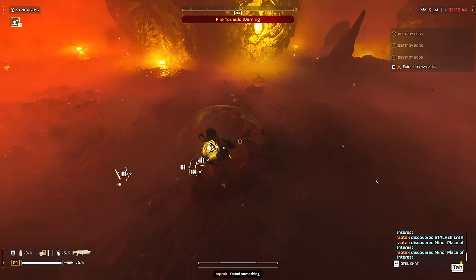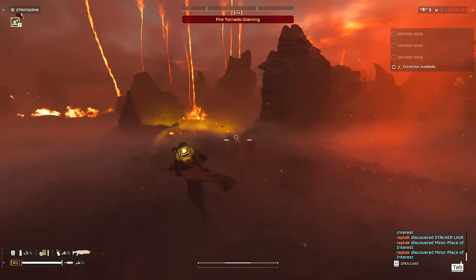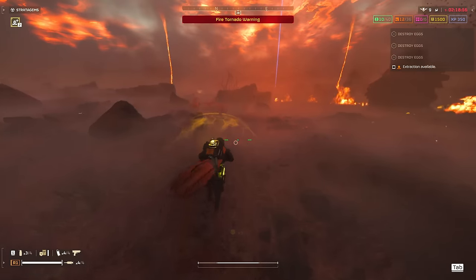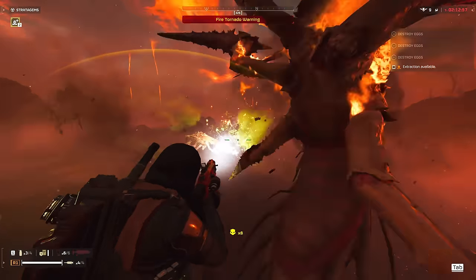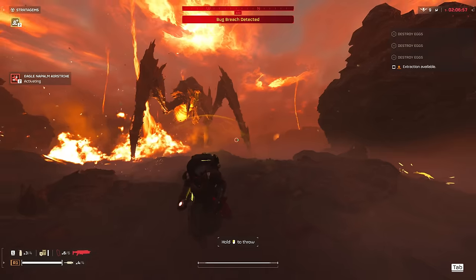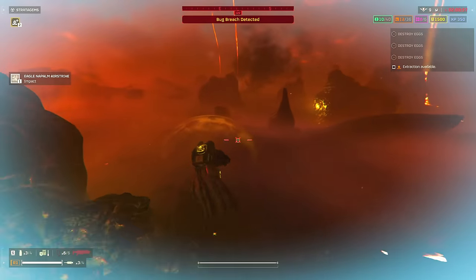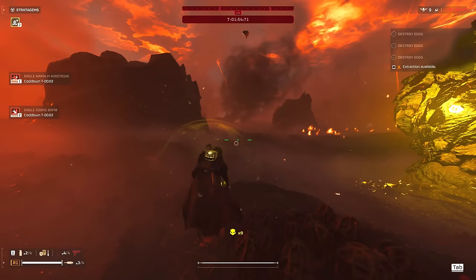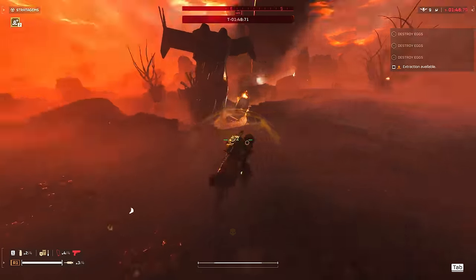Two more minutes — we got a big boy here. Come over here man, I got my 500 kilos back. I don't think I'm going to use my 500 kilos — there was a hell bomb at one of these points of interest, I'll just bring him there. If that napalm lands right in the middle of the bug breach — it's still killing! Beautiful, look at that napalm just passively killing and I'm not even near them.